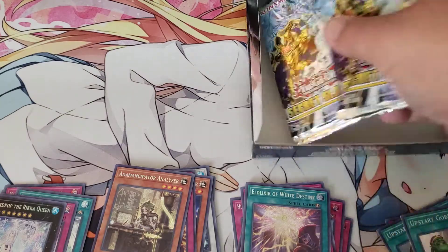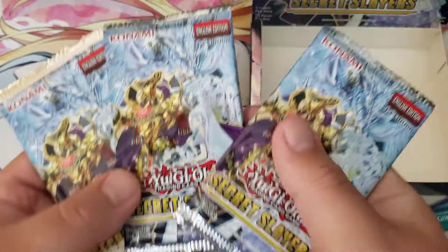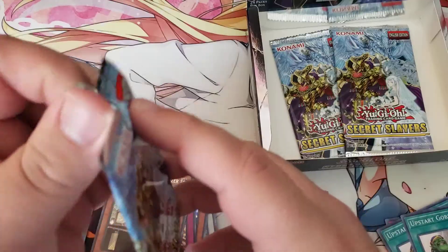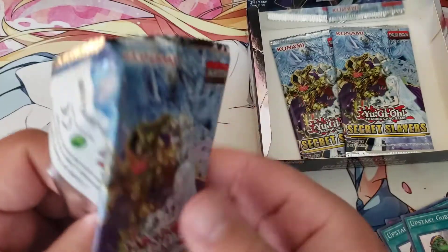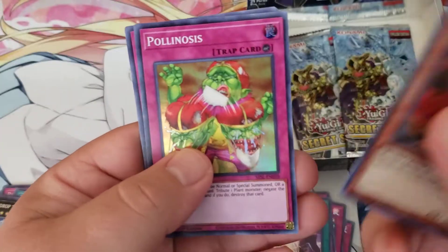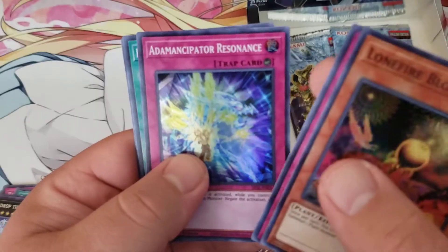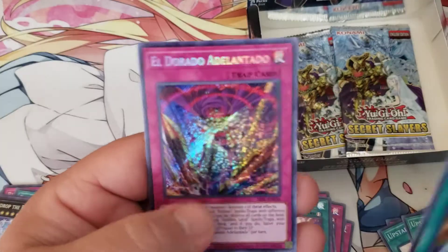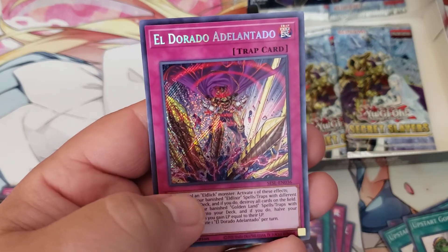Three packs left — let's see what we can uncover. Long Fire, Long Fire, Polynoises, Adamancipator Residents, DD Borderline, and El Dorado Atalantado.